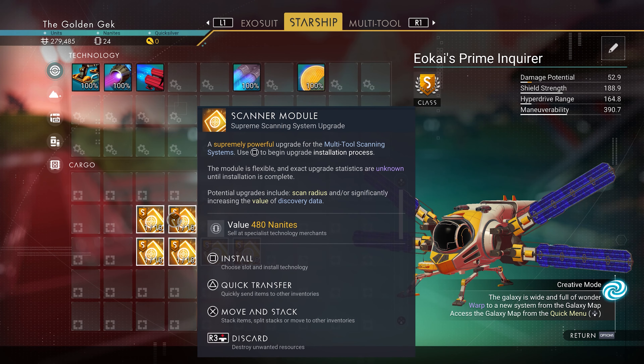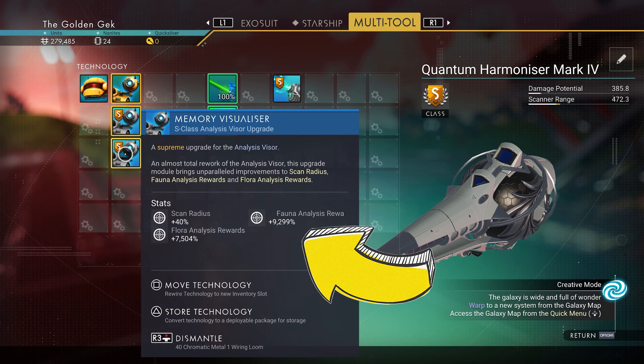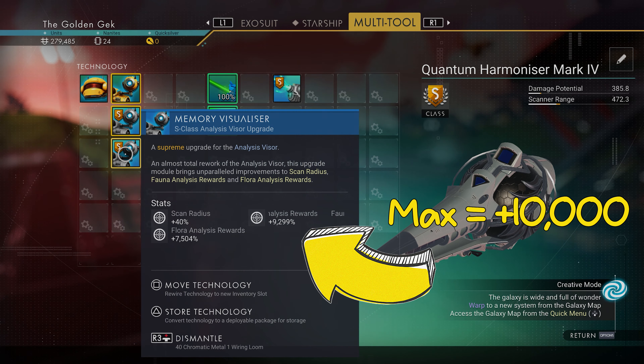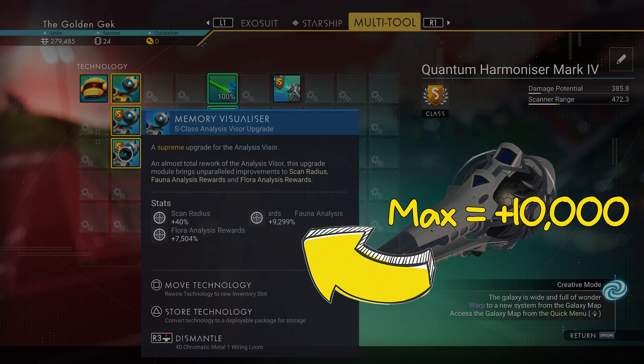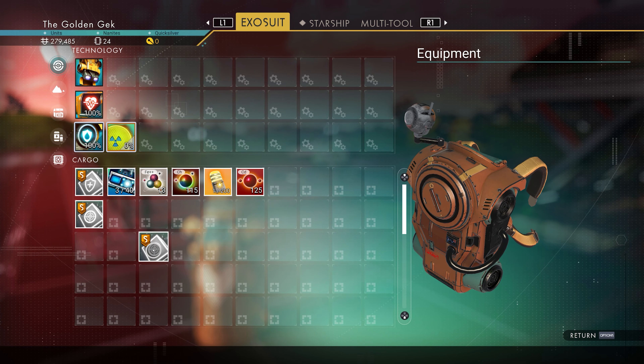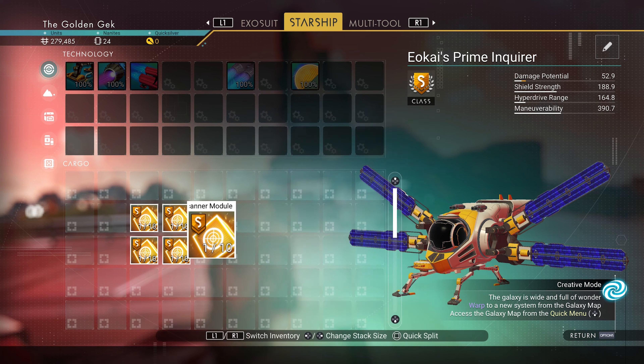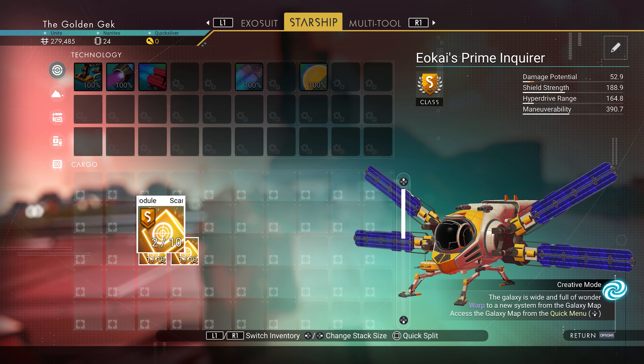Say for example that you previously rolled a stonker of a module when equipping a tech on a ship or a multitool that you then realised you'd have preferred on another ship or MT. This button gives you the option to move and store any tech module, including entire buildable tech packages like the ship rocket launcher, so that you can always make your perfect build and never lose your awesome finds. You can also stack modules of the same type into stacks of 10.